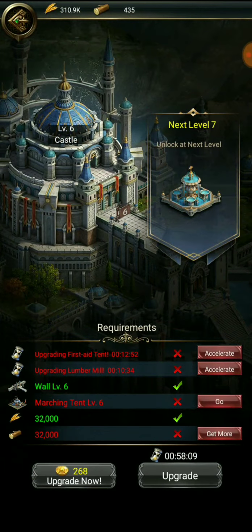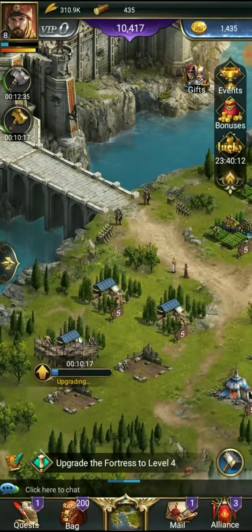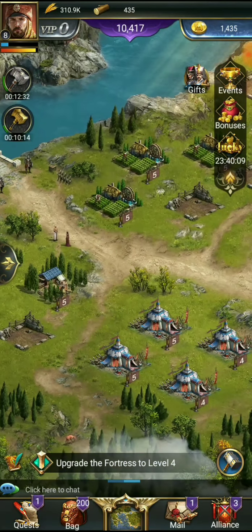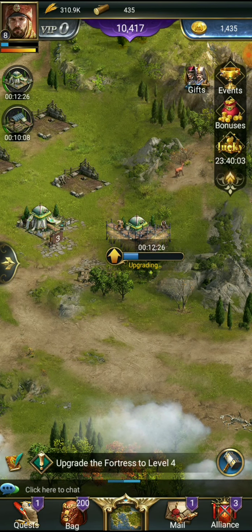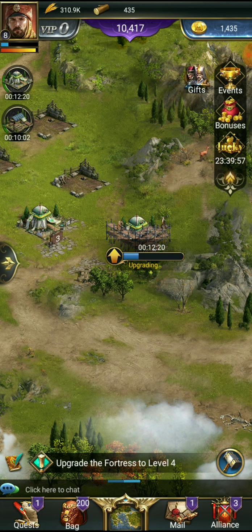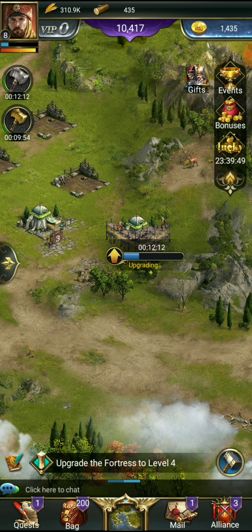To get the castle to level seven we need the marching tent to six, and we need wood — the lumber mill upgrading makes sense. So marching tent is what we need to get up next. We got some gold too — 2,000. The problem is the alliance is talking about power ultimatums: if you're not 2,000 power by end of today you get kicked. I hate when alliances make ultimatums like that — not everybody has all day to play. Don't make ultimatums on power; that's just dumb.